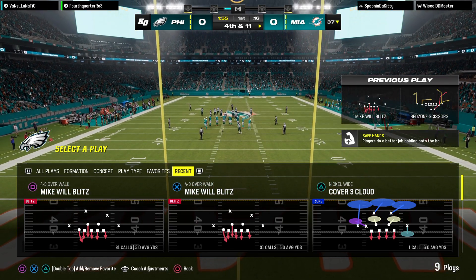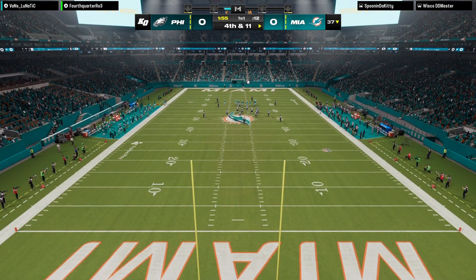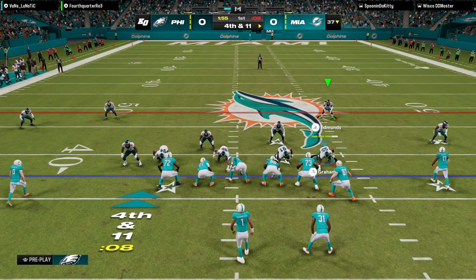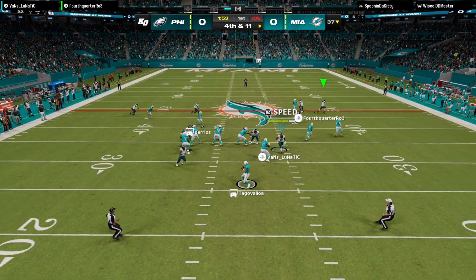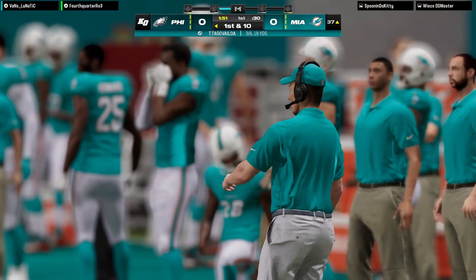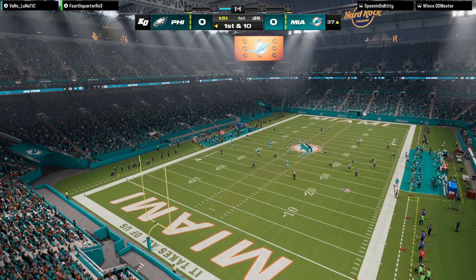You think maybe with the tuck rule gone, defenses are a lot bolder? Yes indeed — that time lucky that the arm was going forward, incomplete pass. And it appears they'll go for it here on fourth down, a big call on the game's opening drive. They're going for it. Here's Tua with it — it's incomplete. Took a shot, couldn't connect. A surprising move here on the opening drive of the game.